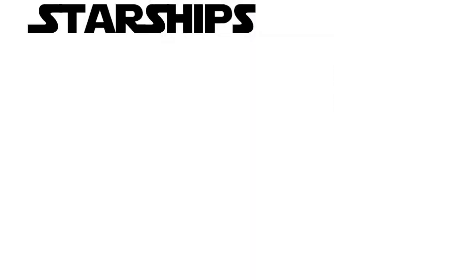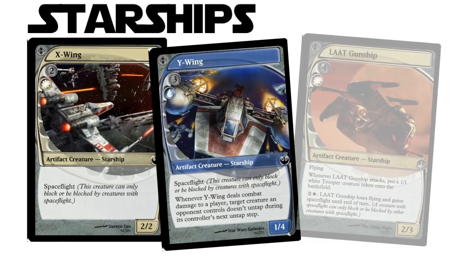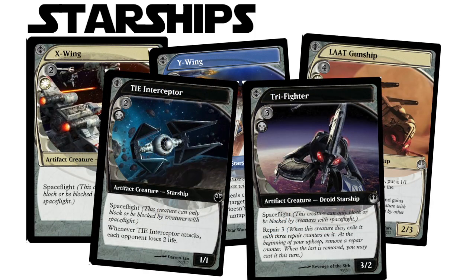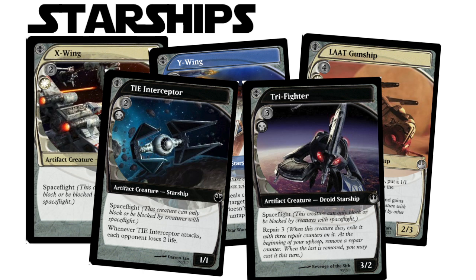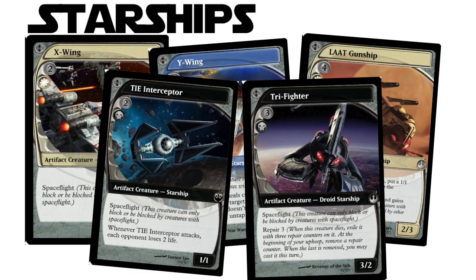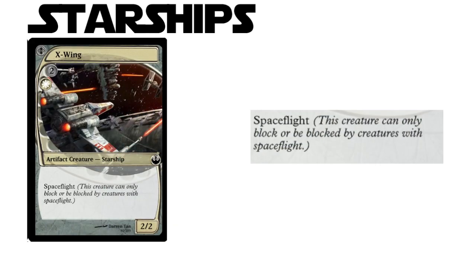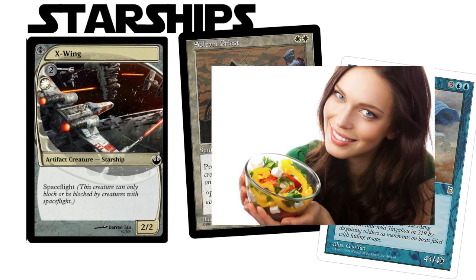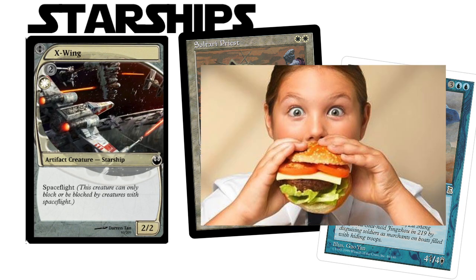First, I gotta talk about the Starships. Yes, there are X-Wings, Y-Wings, Gunships, TIE Interceptors, Tri-Fighters, and so much more. Using the Future Sight frame, they quickly and easily distinguish themselves as unique and interesting cards. But you can't just block an X-Wing with a Wookie, which of course brings us to the Spaceflight mechanic. It's basically just Shadow or Horsemanship, but who cares? Flavor, people! It's delicious. So that's the truly new card type and distinguishing mechanic for the set.